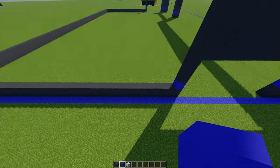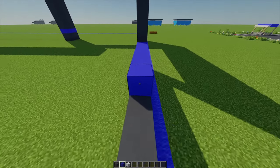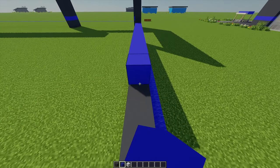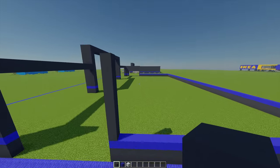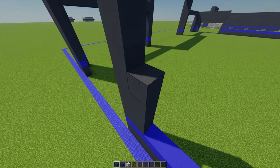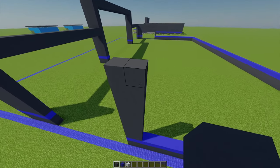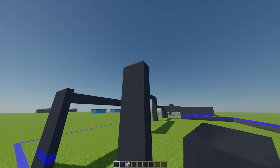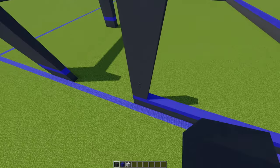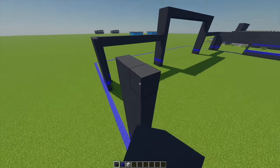Next I'm going to build this wall up by another layer using blue concrete. Then with some more gray concrete, I'm going to build this up until we're level with this point, building the entire wall all the way around so it's nine blocks high in total — the same height as this pillar.